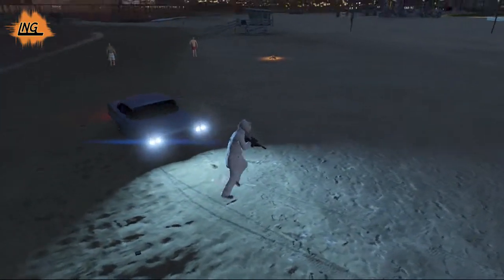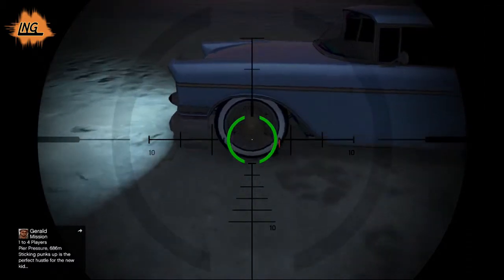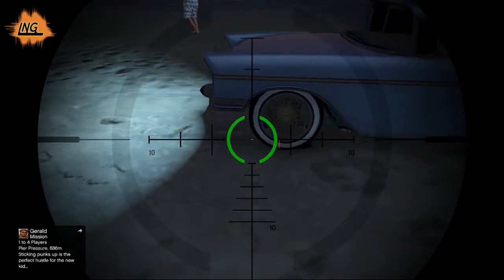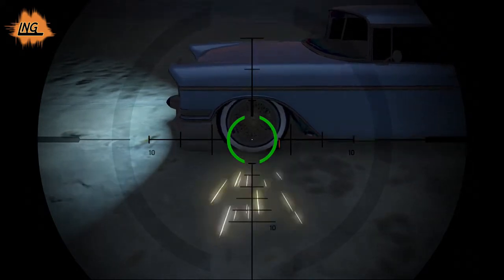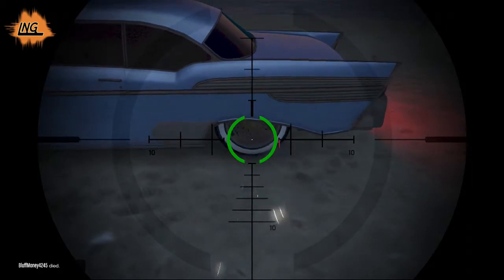Now you can either leave it like this, which is already pretty low, or you can shoot four more times at the base of the wheel and it will get even lower. That's what I'm going to show you. First wheel: one, two, three, four. Second wheel: one, two, three, four.